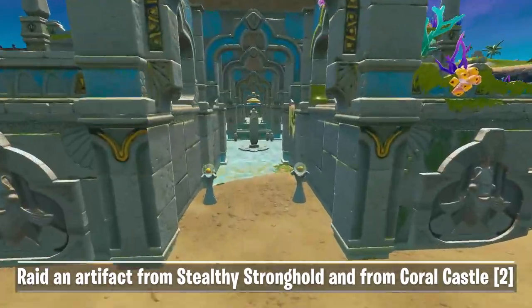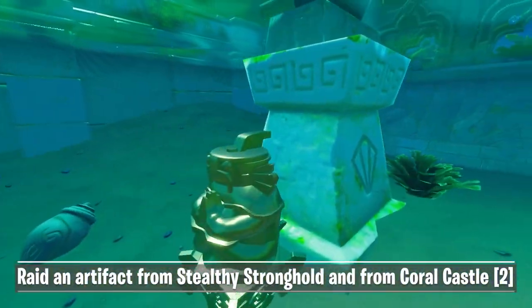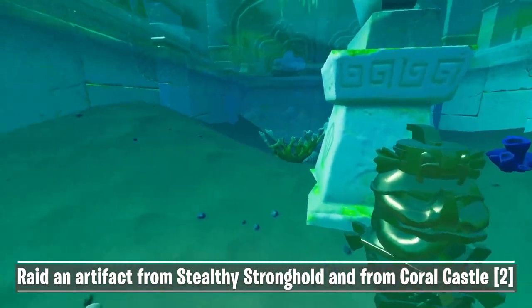A second artifact can be found in the main building. If you go inside you will see a pillar in the water in the middle of the building. Next to the statue and in the water you can find a second location.